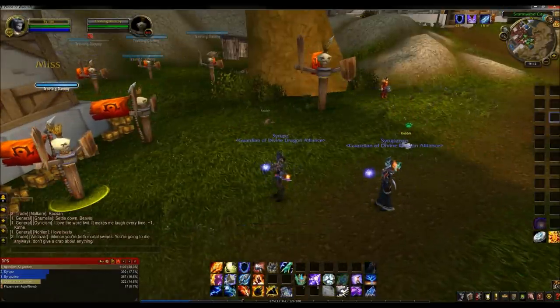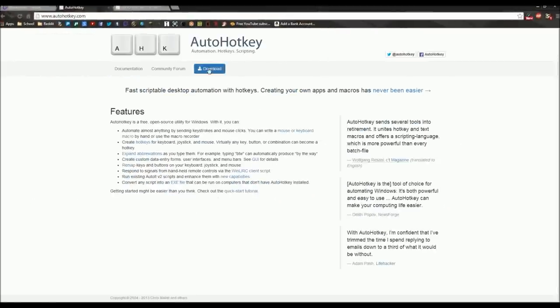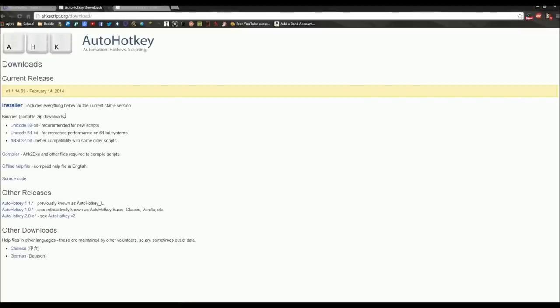First thing you need to do is download a program called AutoHotKey. It is AutoHotKey.com — I will have a link in the description. Just go ahead and click download right here. It redirects you to the download page. I went for 64-bit since I have a 64-bit computer — download whatever one you need.